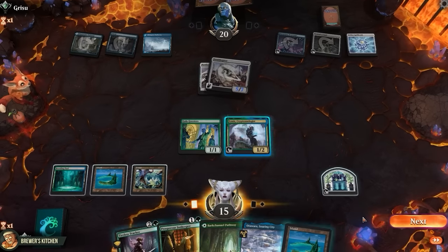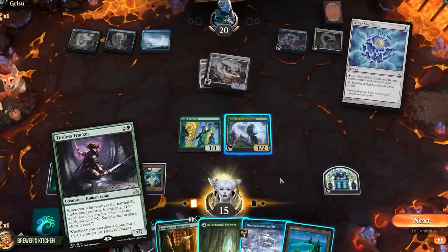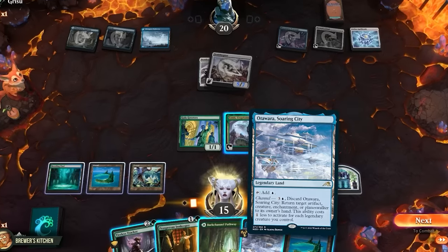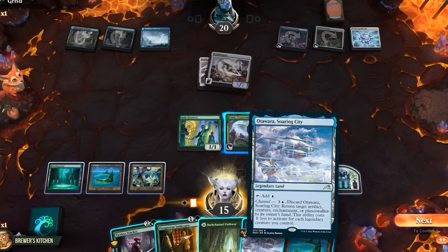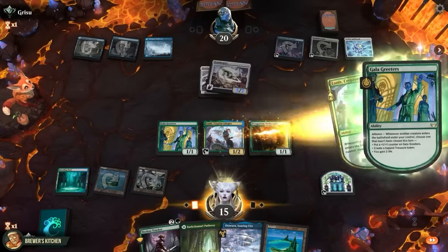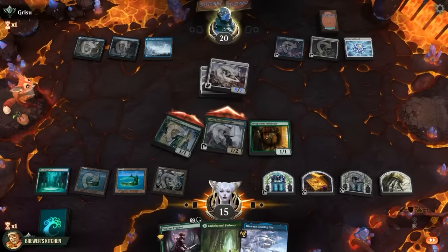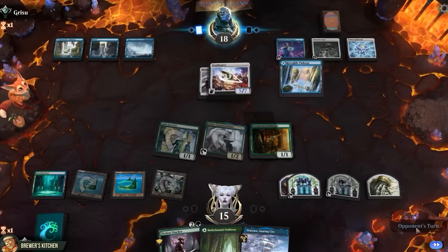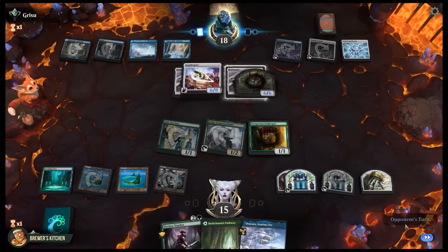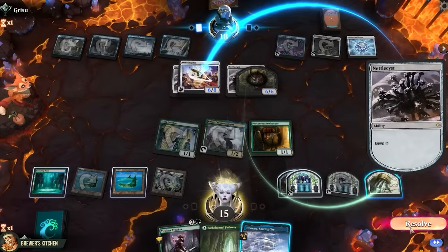We draw another land. Now it hurts to say, but we can't play Tireless Tracker here — they could just bounce it with the Spellbomb, and we might need to keep mana open to channel Otavara in case they pump their Thopter too wild. So let's play Prosperous Innkeeper, create a treasure and a clue, play a land, swing for two, pass the turn. They play a land and another Nettlecyst.